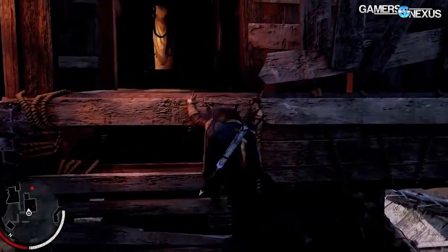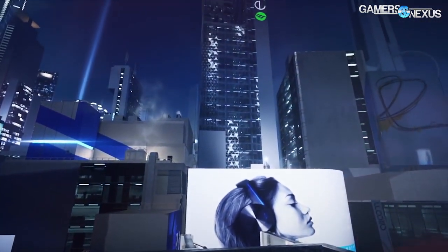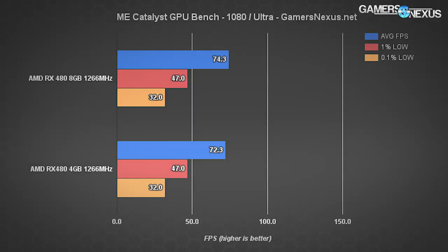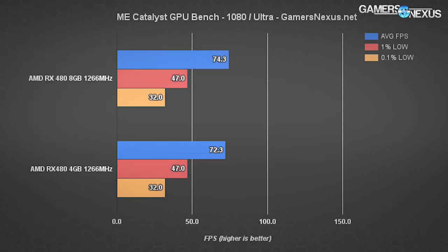Mirror's Edge Catalyst is processing and post-FX intensive but also uses a lot of texture filtration techniques, which does impact VRAM pretty heavily. At 1080p ultra, the average fps between eight gigabytes and four gigabytes is about the same — 74.3 fps versus 72.3 fps, a 2.73% difference — and even the minimums are mostly identical. At 1440p ultra, we're still seeing gaps of just 1 fps maximally, with an average difference of 0.64%.